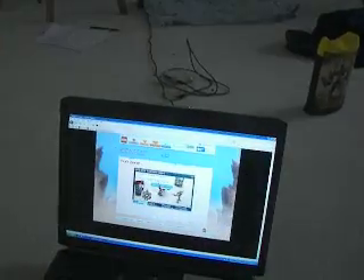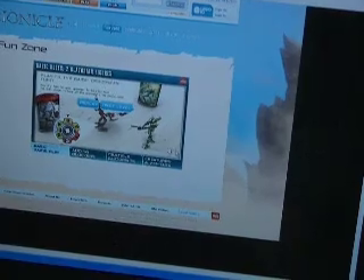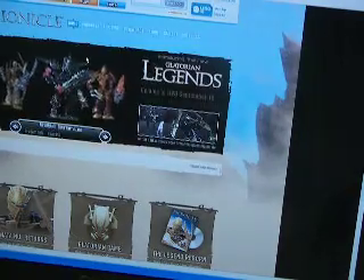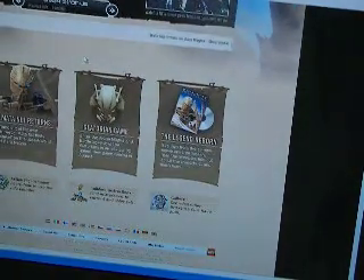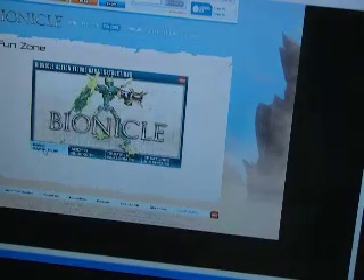You can go to Bionicle.com and get the things. I'll show you how to get there. So, when you get here, scroll down and go here. Click on that and go to Basic Gameplay — it'll show you how to do it. Click on this arrow and then click on it one more time.